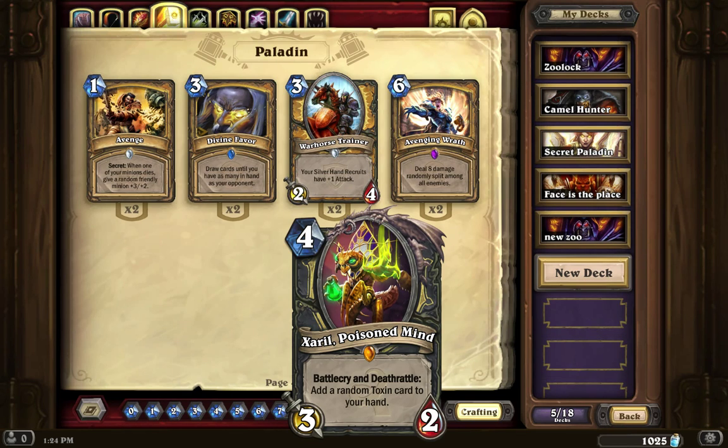The next card, which has a couple components to it, is the Rogue legendary — Xaril, the Poisoned Mind. He is a 4 mana 3/2 with both a Battlecry and a Deathrattle: add a random Toxin card to your hand. These Toxin cards are quite interesting. You get one randomly when you summon him and one when he dies.